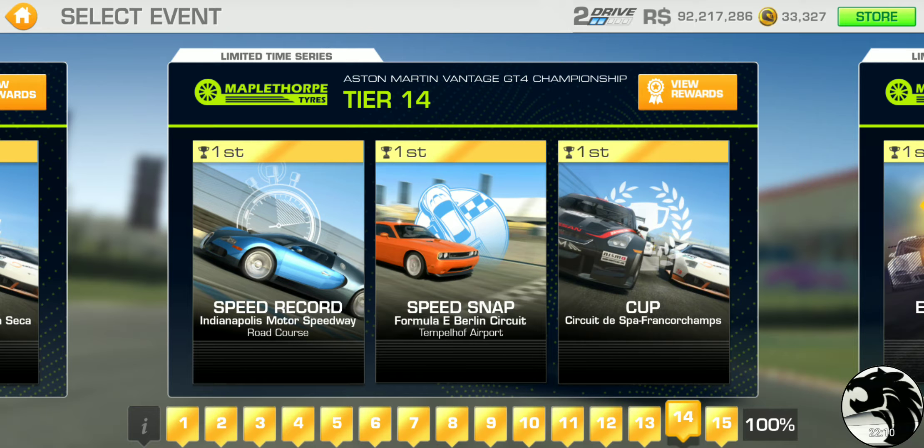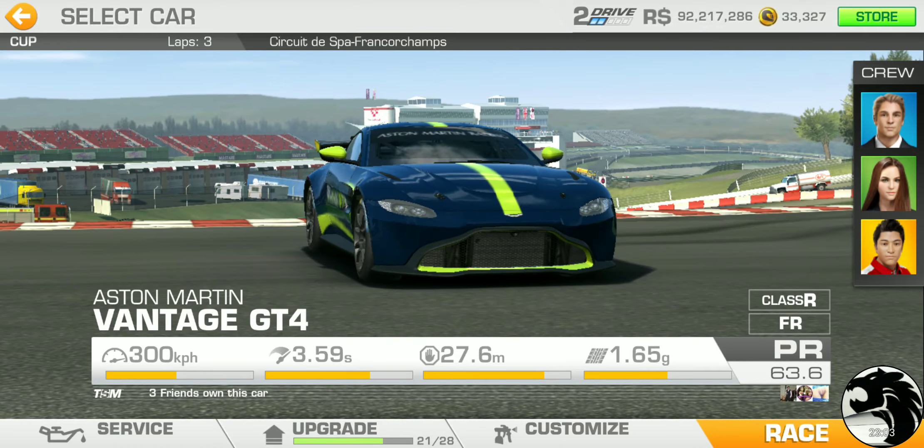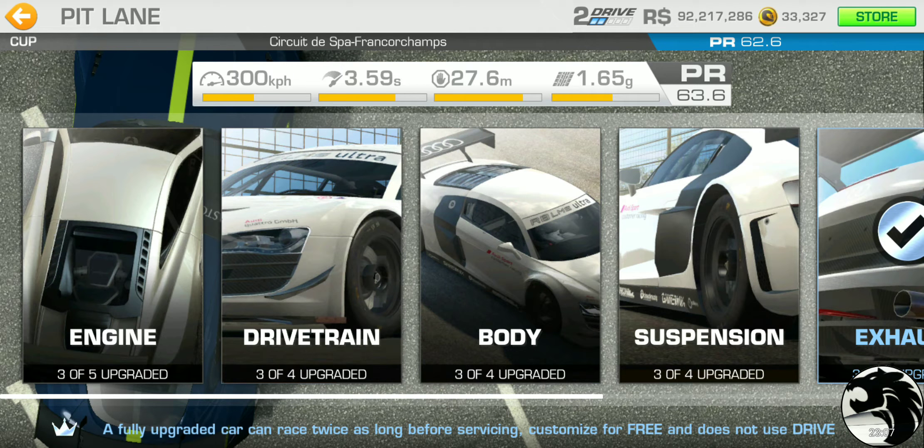Tier fourteen has a speed record at the Indianapolis road course and a speed snap at Berlin, so we've got a couple of speed events — possibly requiring two or three services to complete this event, which is on the higher end of servicing compared to events where we didn't have to service at all. The cup is at Spa — three laps — with a PR requirement of 62.6.